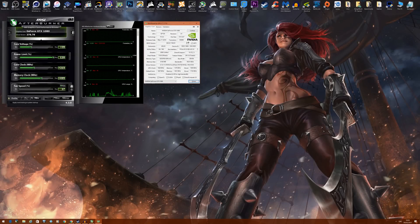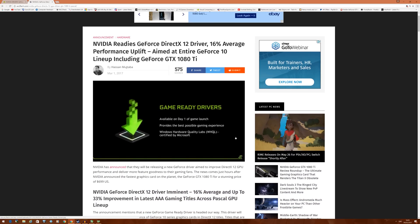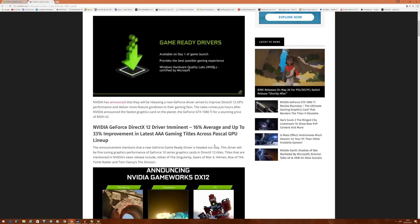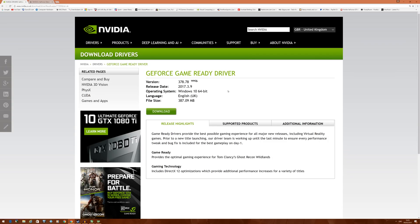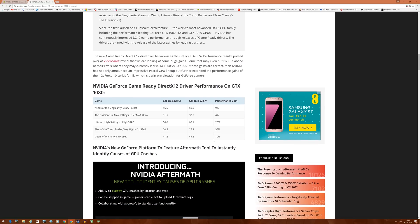Hey guys, it's Bang for your Buck PC Gamer here. Nvidia claimed they developed a driver that can increase DirectX 12 performance by up to 16%. I read about this on WCCF Tech about a week ago and was intrigued. With the launch of the new GTX 1080 Ti we get the new driver 378.78, which is meant to boost DirectX 12 optimization across a variety of titles including Gears of War, Rise of the Tomb Raider, Hitman, The Division, and Ashes of the Singularity.